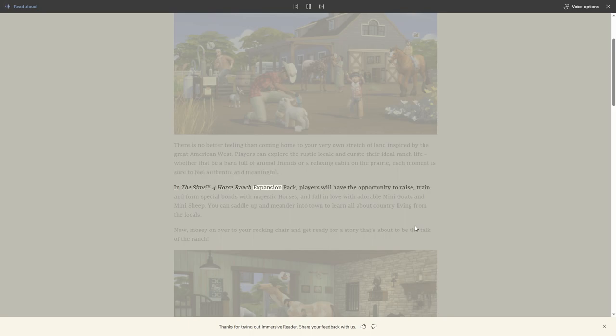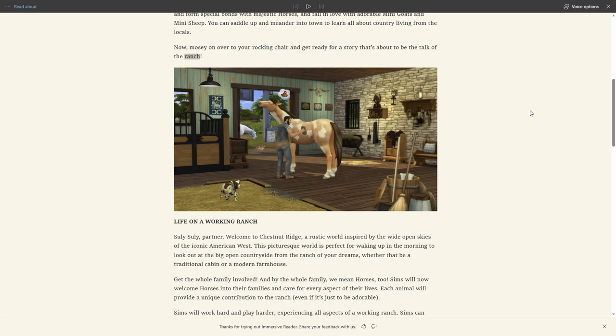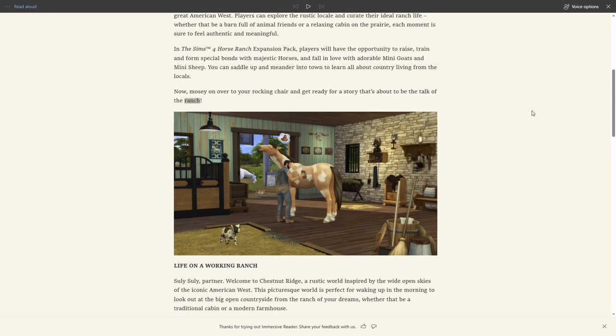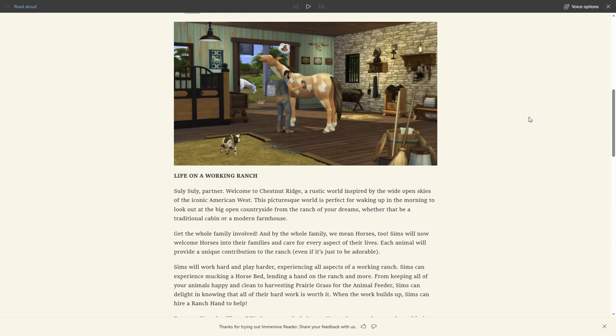In the Sims 4 Horse Ranch Expansion Pack, players will have the opportunity to raise, train, and form special bonds with majestic horses, and fall in love with adorable mini goats and mini sheep. You can saddle up and meander into town to learn all about country living from the locals. The press release mentions a rocking chair - I wonder, do we actually have rocking chairs in the base game? If we don't, that would make sense as a pre-order bonus item.